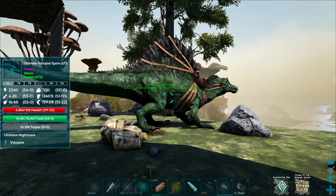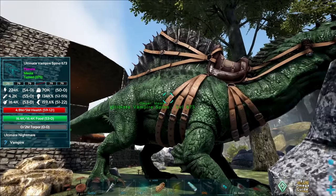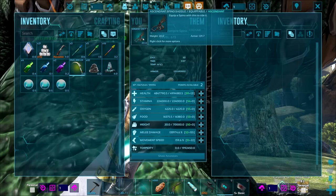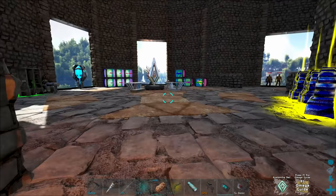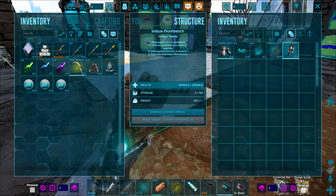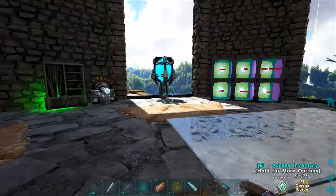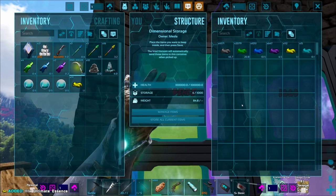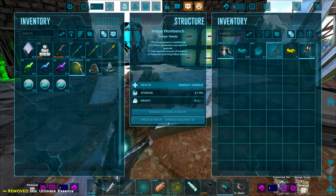The vampire spino has a lot of health and is strong. Unfortunately it's daytime currently so it won't be truly effective — vampires do double damage at nighttime. But it has this amazing saddle. We've been glossing over the fact that you can actually imbue these saddles. I don't have enough omega essence, but I could imbue this as an ultimate, which should give it a bunch of stats. We've got plenty of ultimate essence, so let's do it.